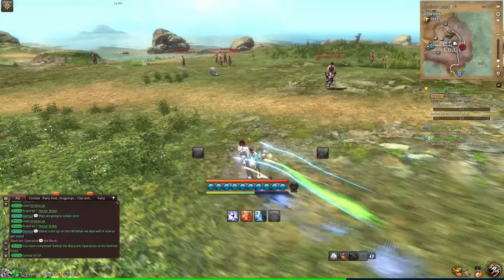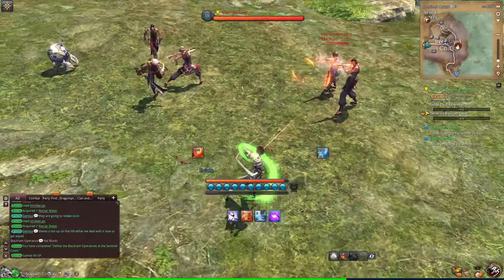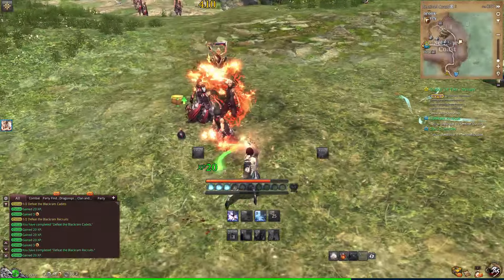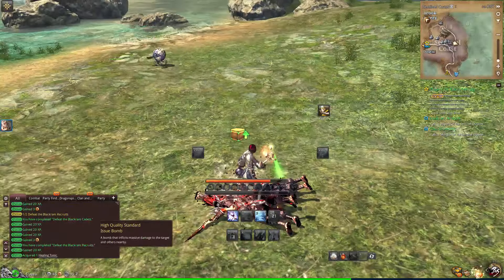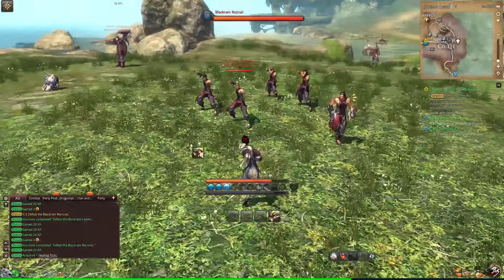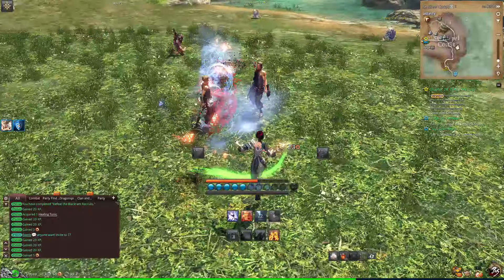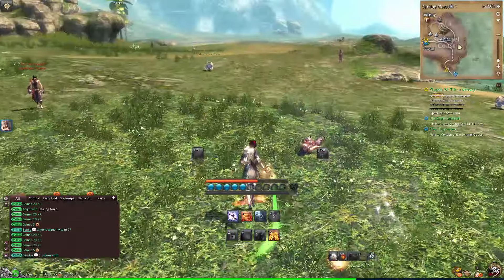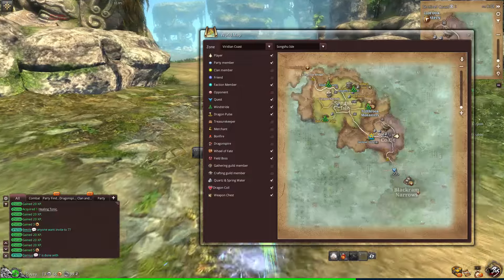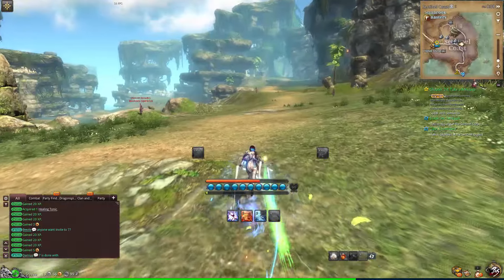Recruits and cadets. There we go. That's how you do it. Holy shit, look at it bouncing around — that's pretty sick actually. Alright, that's all the cadets we needed. Is there not anything to the left? It's going to send us over there to kill those weird things in a little bit. Let's go turn these in and then we'll head on to the next area.